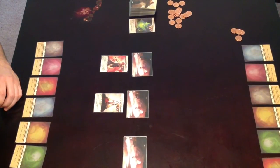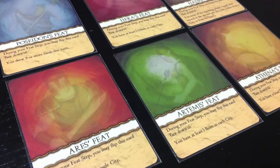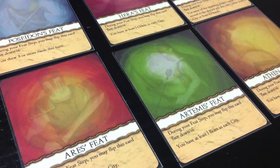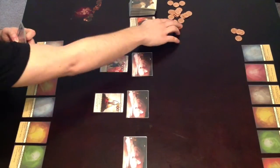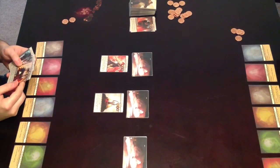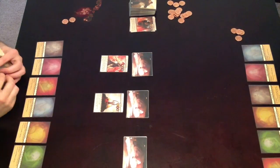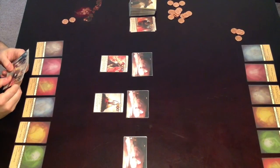The game is broken into these five phases, and each phase has you managing your hand. At the end of the day, this is a hand management game as much as a two-player combat game. The game ends when five of the six achievements for one player have been accomplished, or when two of the cities you're fighting for in the center of the board have run out of cards.